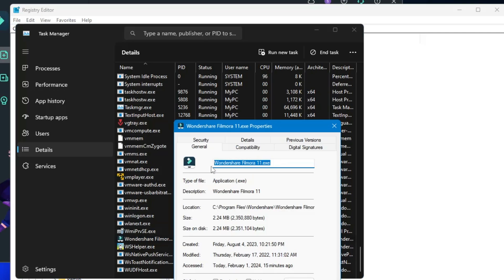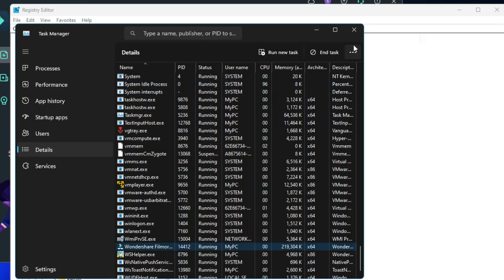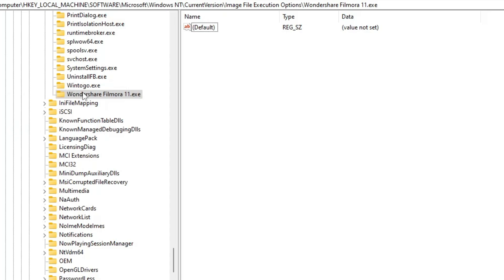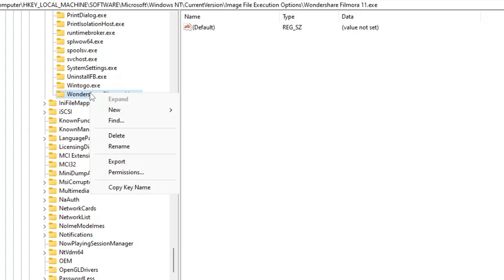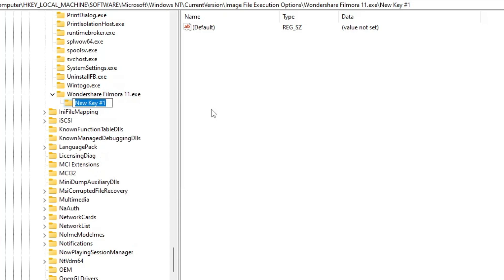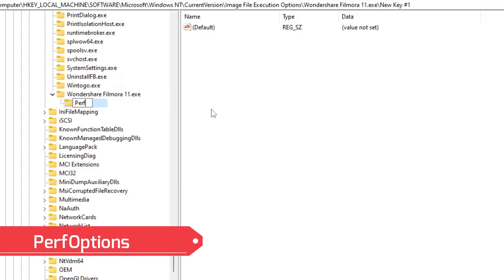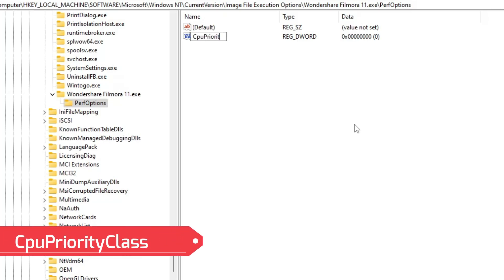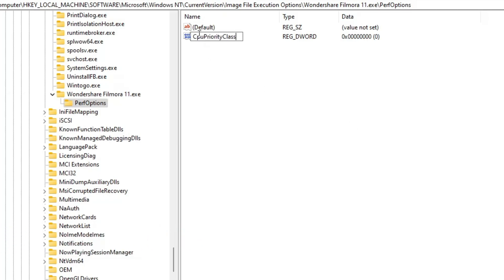Go back to the Registry Editor, right-click the new key, choose Rename, and paste the name you copied. Once that key is created, right-click on it again, hover over New, click on Key, and rename this new subkey as 'PerfOptions' — with capital P in Perf and capital O in Options.